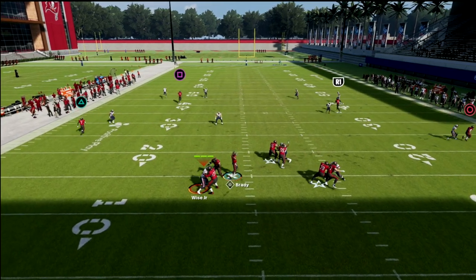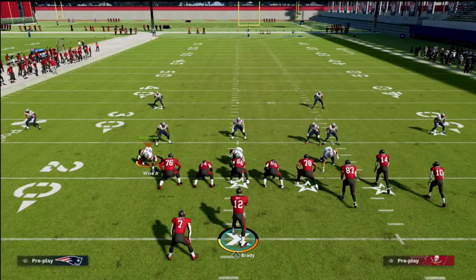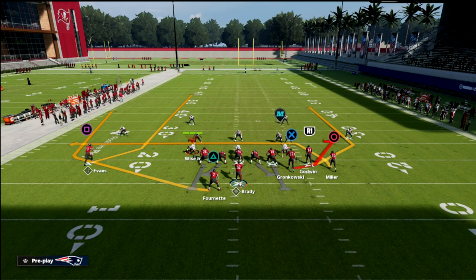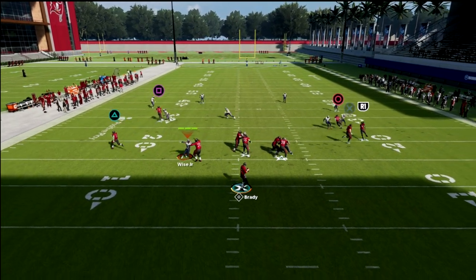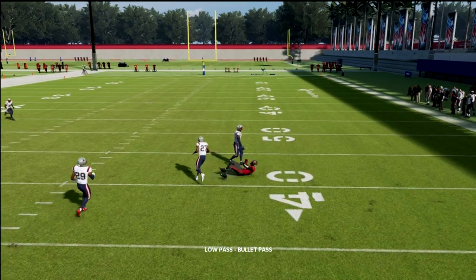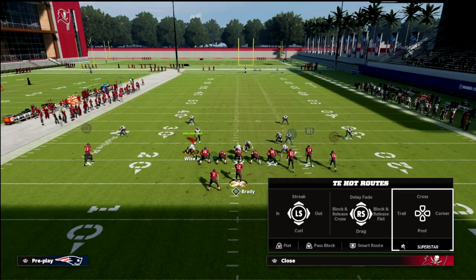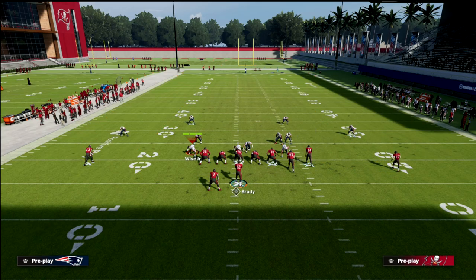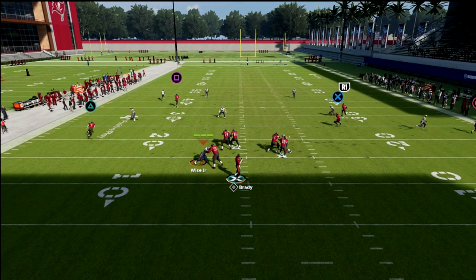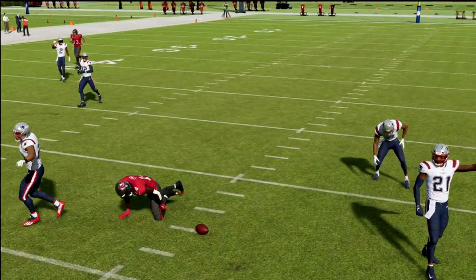Against cover four, you can throw this in the seam. If you want the yellow zone to not cover it well, you can flat the tight end and then post that receiver — you see it creates a nice window. As a simple way to get a better five-out type play, you can also flat Scotty Miller and motion him out just like verts, which holds the yellow zone — and that's key.